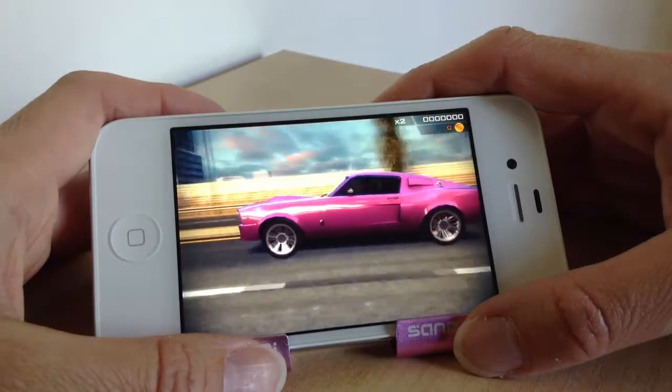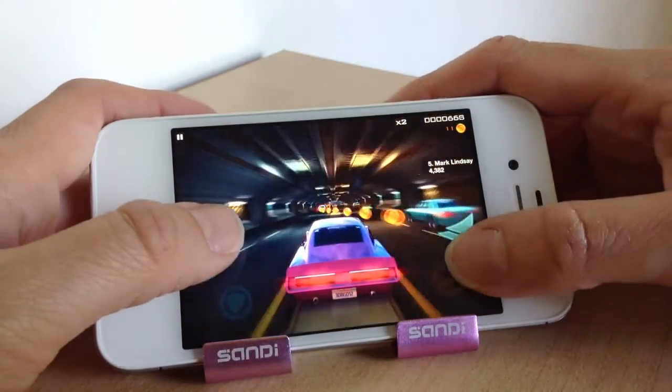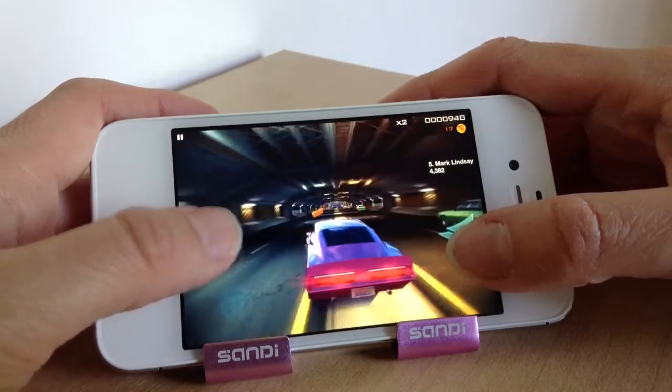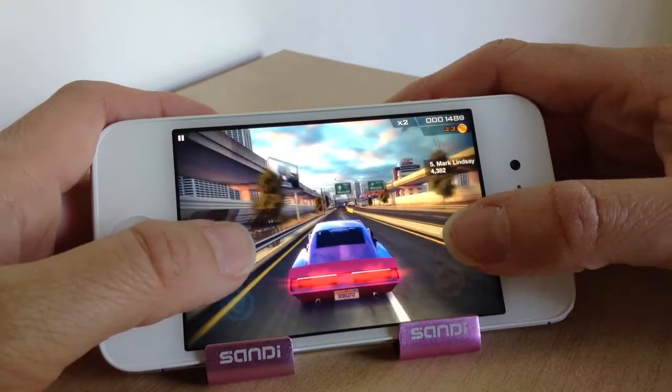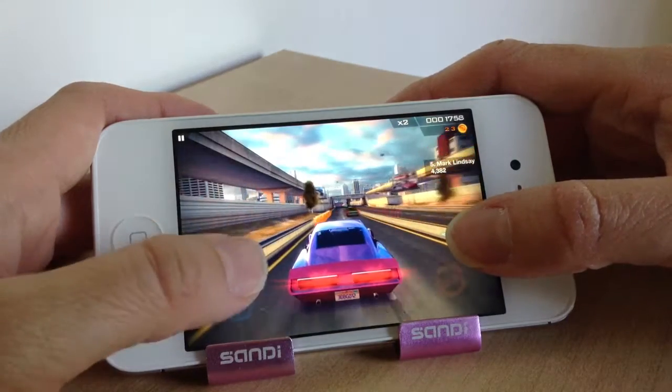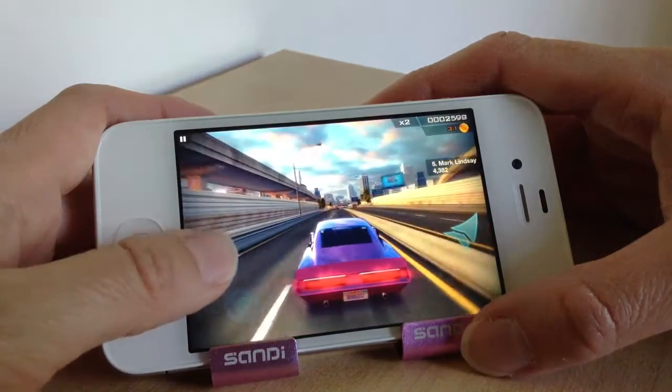The car will move forward on its own and you just have to control the direction — either left or right. Pick up as many coins as you can because these coins will give you boosts and power-ups, or let you buy things. Just make sure you don't bang into any vehicles or obstructions. You can hit road signs though — they won't stop you in your tracks.